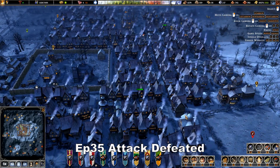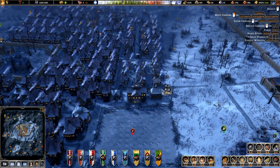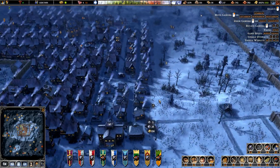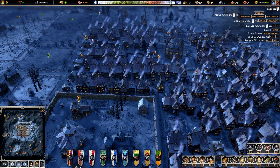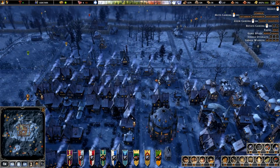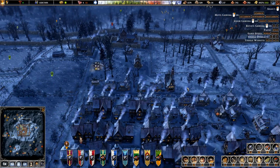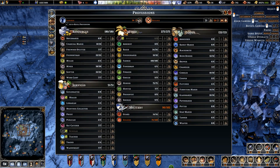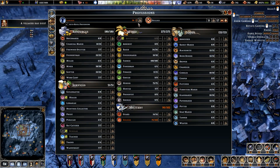Hi guys and welcome back to Farthest Frontier. Let's get that water upgraded. I'm thinking of putting another water source over here. Let's check - we've got some houses upgrading and a couple of dead bodies in the village which we need shifting. Let's check our population first of all - one villager has died, so we're still 20 short.